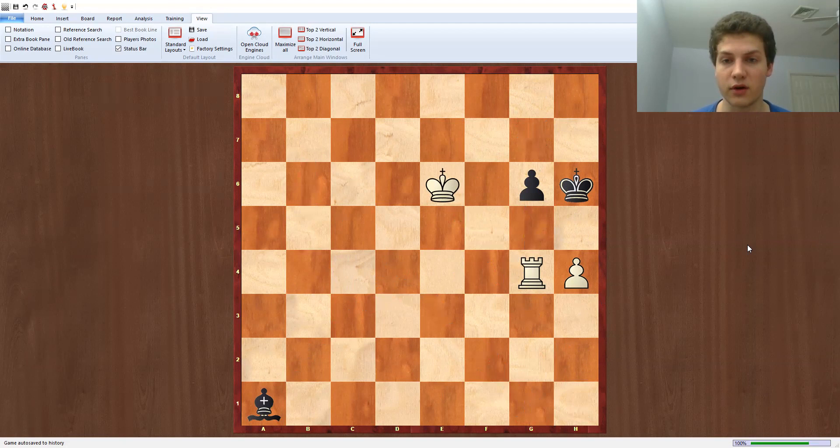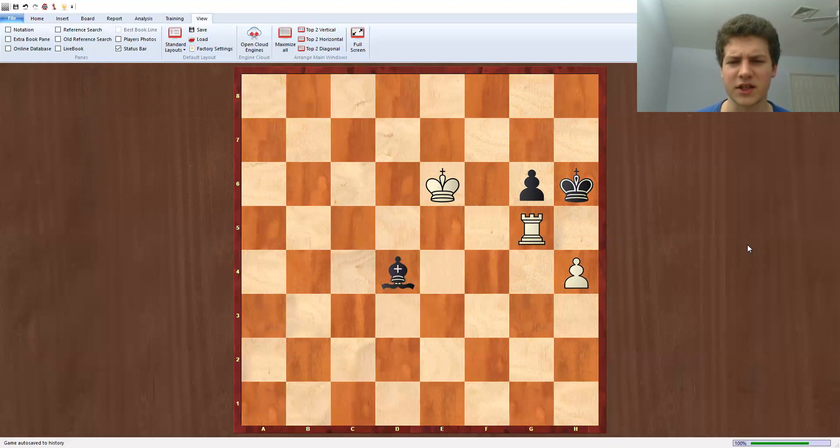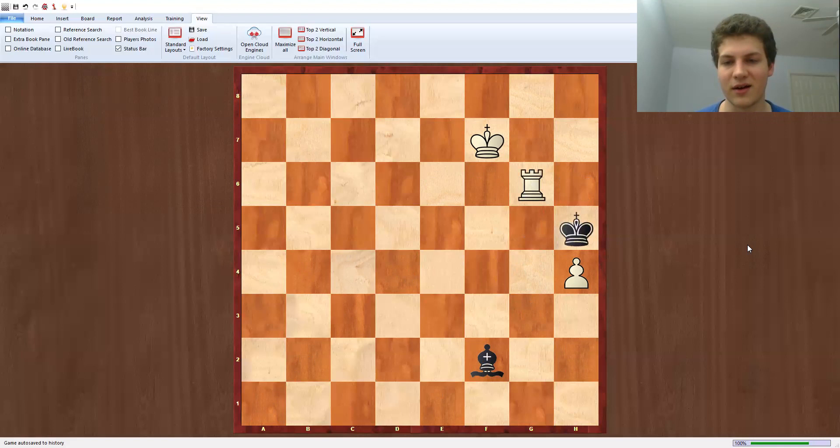Now with the king on g7, black can make the move king h6 — a very strong move. On the move king f7, the point is that now king h5 will happen, and black was just in time to create counterplay on the h4 pawn. White can try rook to g5, but now black has bishop to d4, and the point is that he will attack the pawn from f2. White cannot defend the h4 pawn.